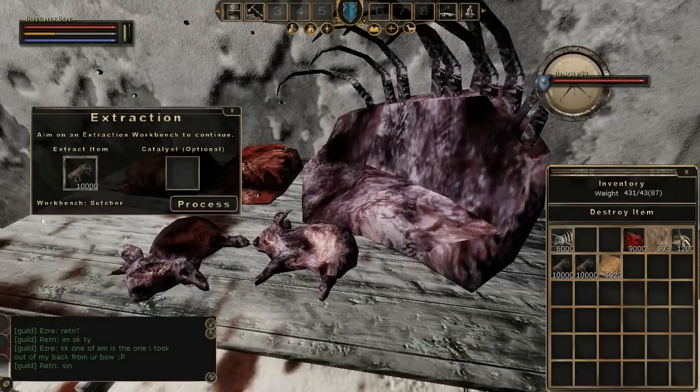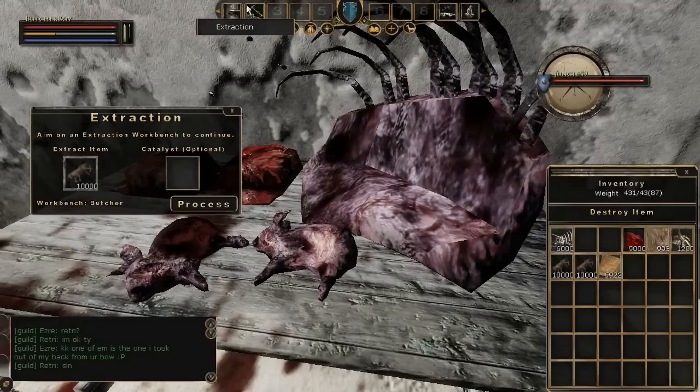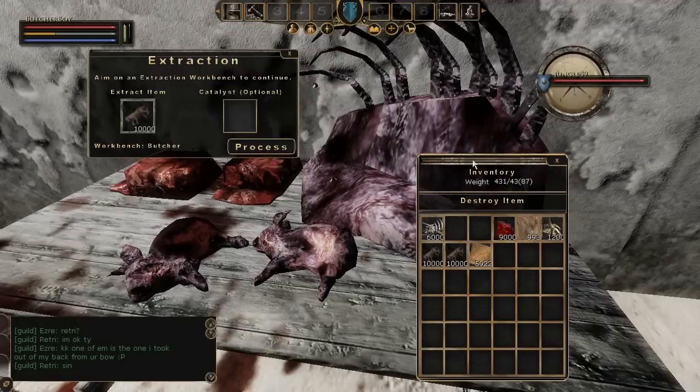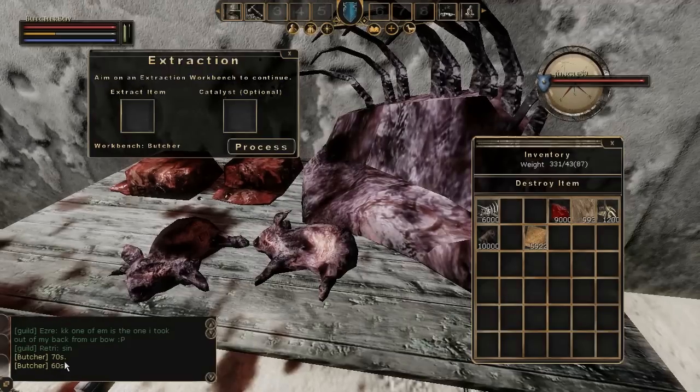The process is very simple. If you're using a butcher table, you find the extraction skill and put it on your hotbar. I have it at number two. When you click on it, a window comes up that says 'Extraction'. At the moment there isn't a catalyst option in butchery, so just ignore that. You obviously have your inventory open, you drag the carcasses into your inventory, and you press Process. It says 'Butcher — 70 seconds', and as your butcher skill gets higher, this will be faster.